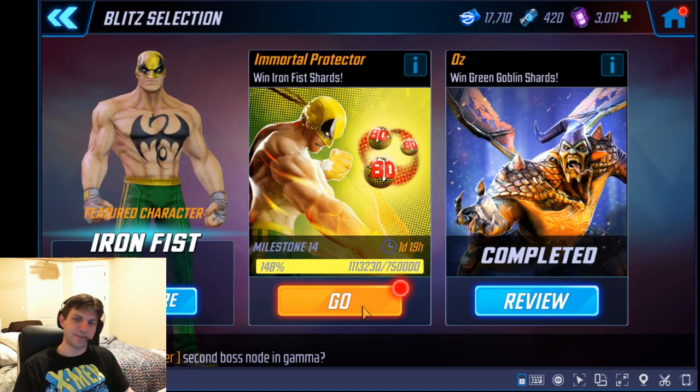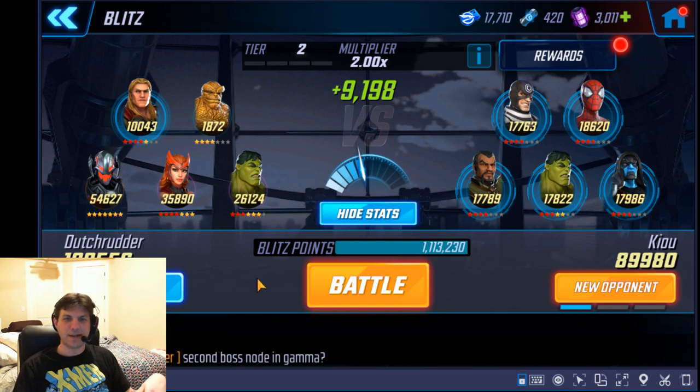When I go into blitz — it's Iron Fist — I blitzed up to about 500-600k or so, and then I manually dropped down by losing as many battles as I could to get down to the 2x multiplier, because I don't need Iron Fist shards. As long as you don't need Iron Fist shards, I would recommend doing this on 2x and 2.65, because those are really easy to win on.